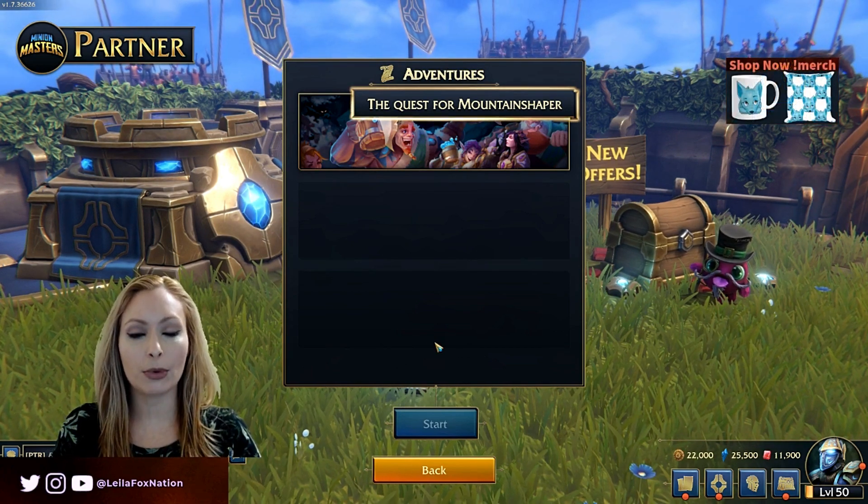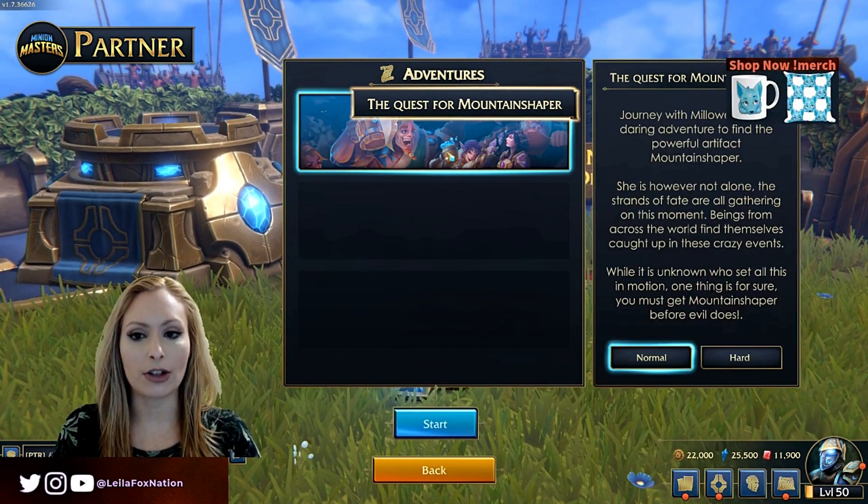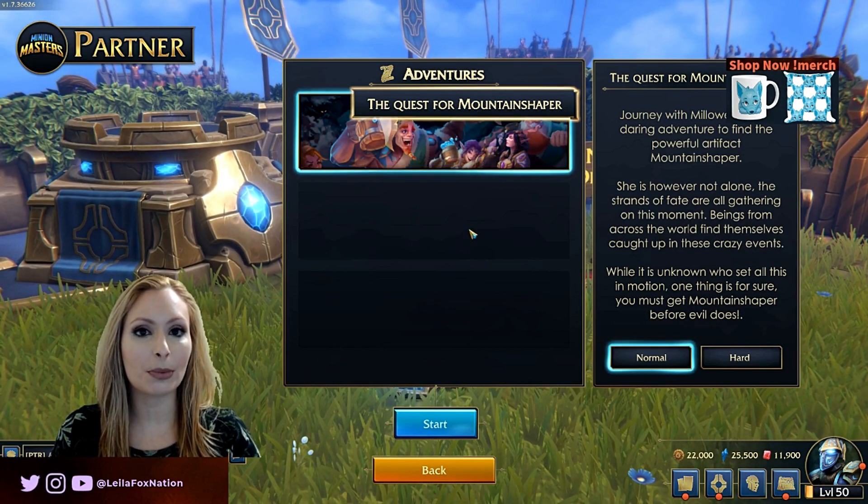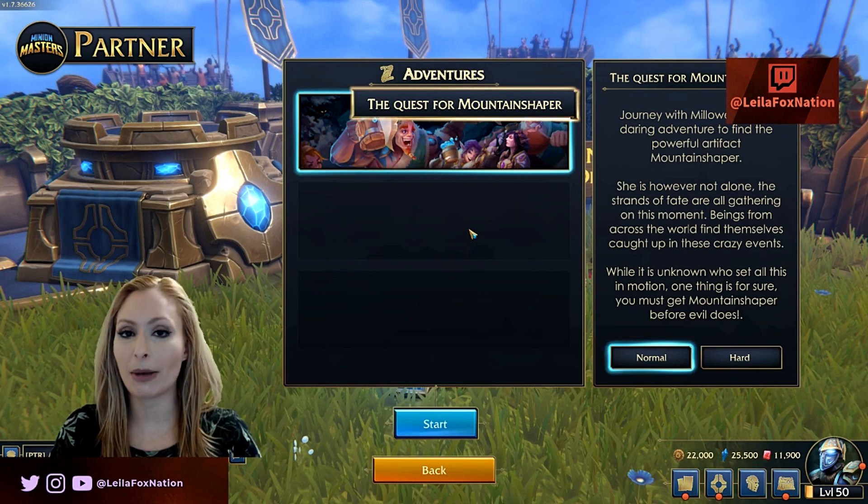Here we are on the main menu where you do have the option to click Adventures for the Quest for Mountain Shaper. What I do like is there are two additional spots, which makes me believe that they will probably continue to make more of these adventures.